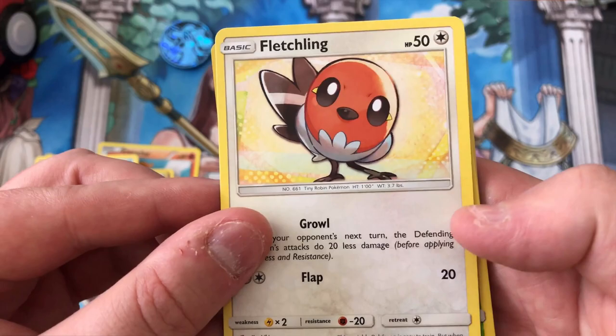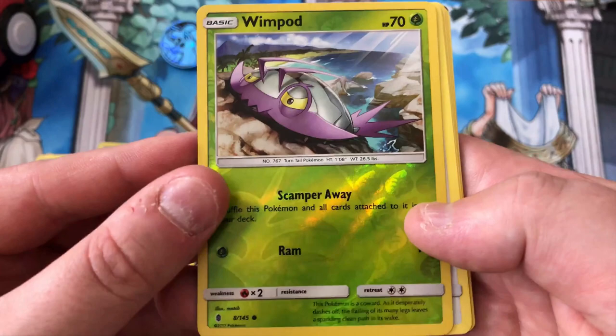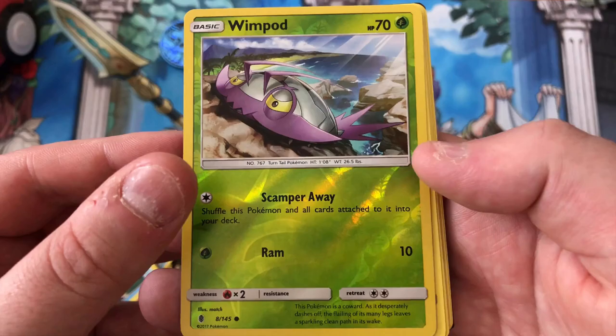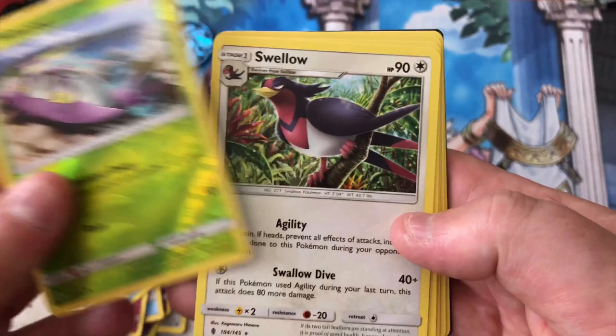Fletchling - don't know him but he's cool looking. The reverse is the common Wimpod - he looks like one of them weird crab things. I don't know what they call him but he's cool to look at, pretty sweet actually.